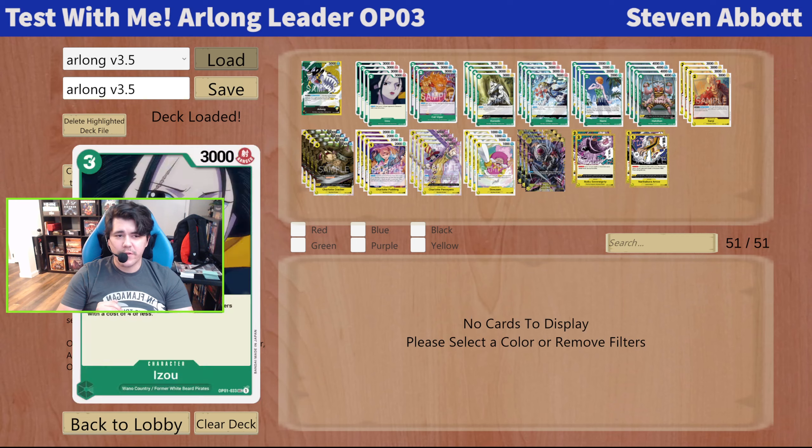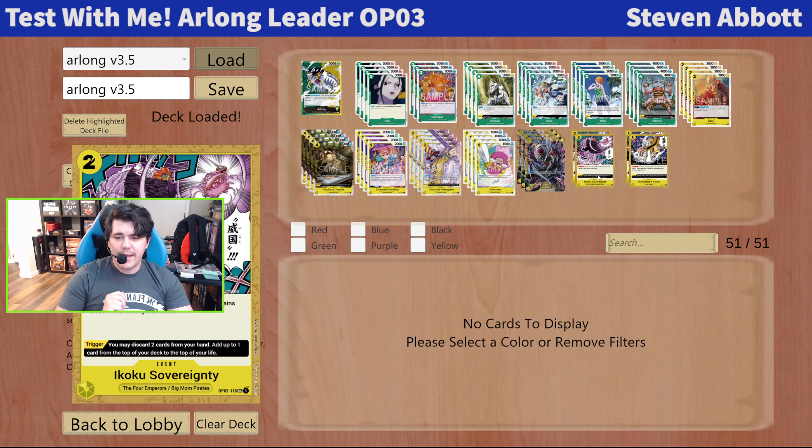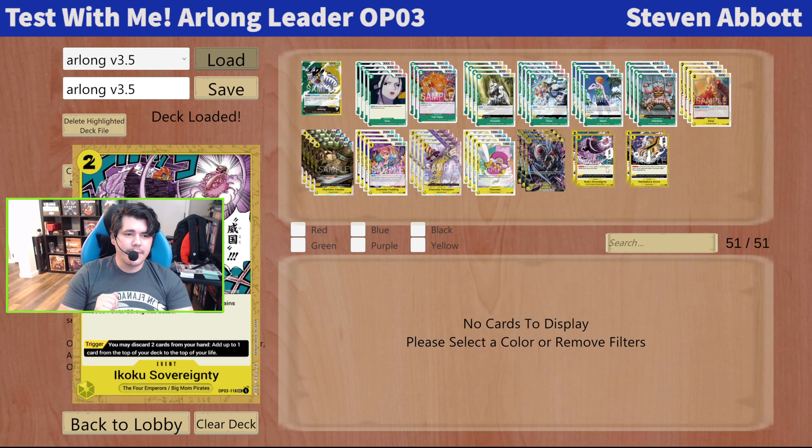An area I keep going back and forth on is what my events should be. I really like the idea of having events that counter out of things, but I'm also thinking that maybe the deck just doesn't need events and should be all characters. In this most recent iteration, I am trying out two cards. I kind of like the front ability of Arrow — one mana minus 3k feels really powerful. That is a stat line you kind of get from purple, not from any other colors. Sovereignty — two mana, 5k — I'm not sure how relevant that's going to be. The trigger on both is: discard two cards in your hand and add one card from the top of your deck to the top of your life — essentially healing one.